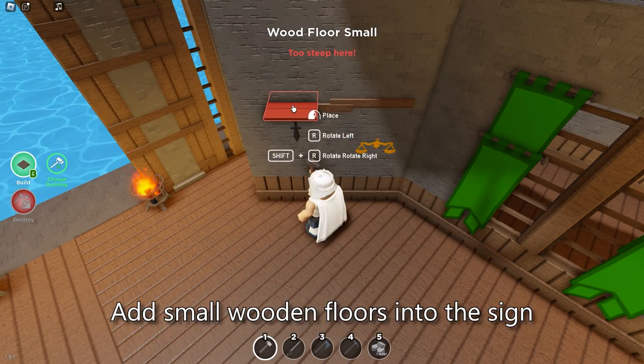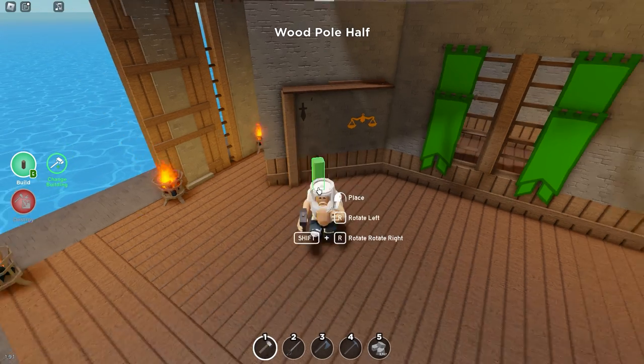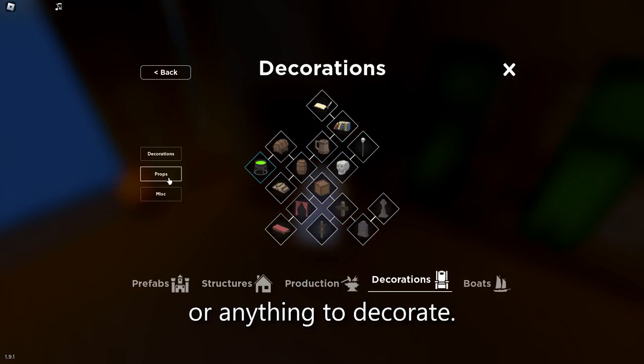After that, add small wooden floors into the sign that stands out. If you want, add the poles like I did. And now you can add books or anything to decorate.